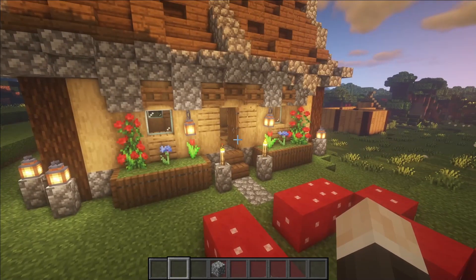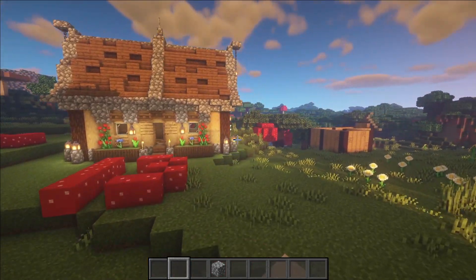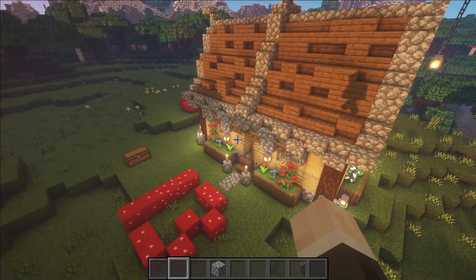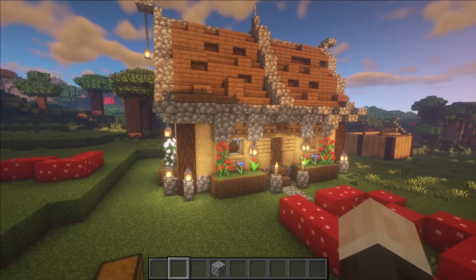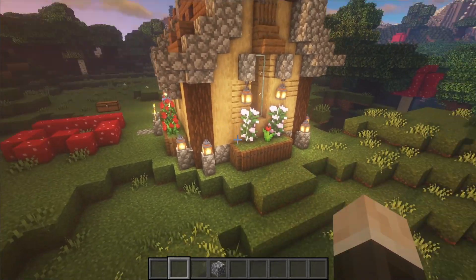You don't have to use lanterns for lighting, you can also use torches, but I just put lanterns there because they look better. You can also hang them off of a slab or walls. Everything in this building is pretty much resource friendly.